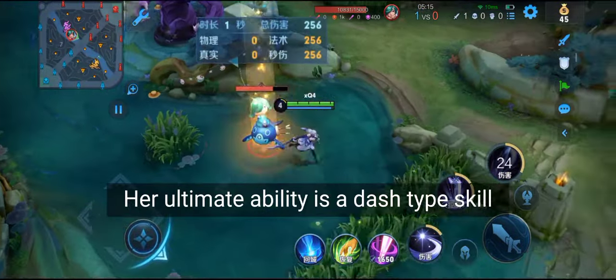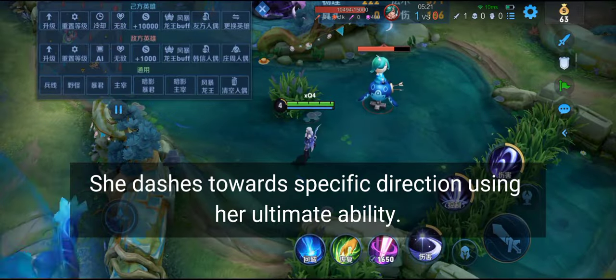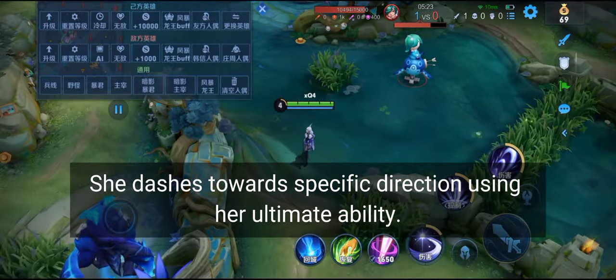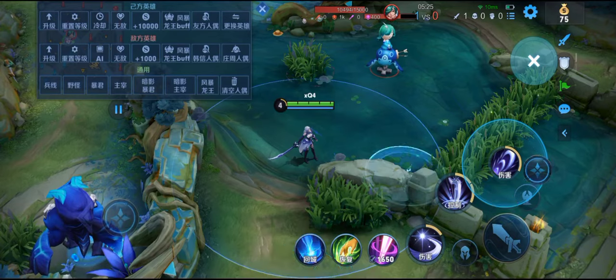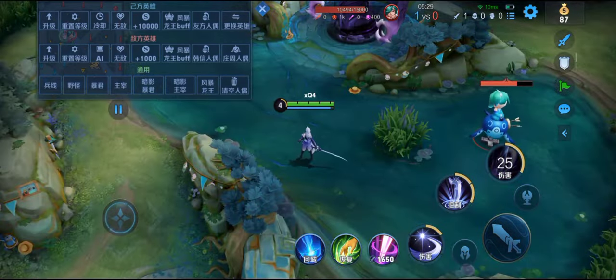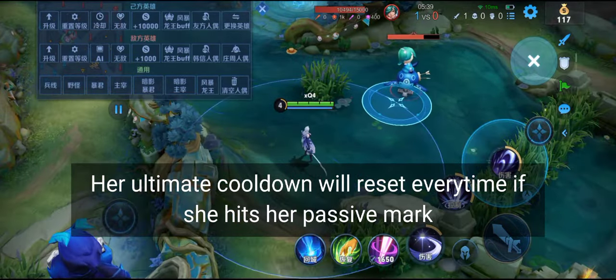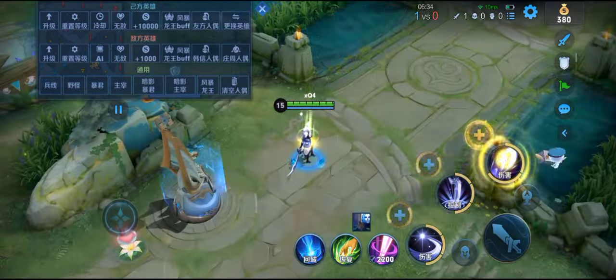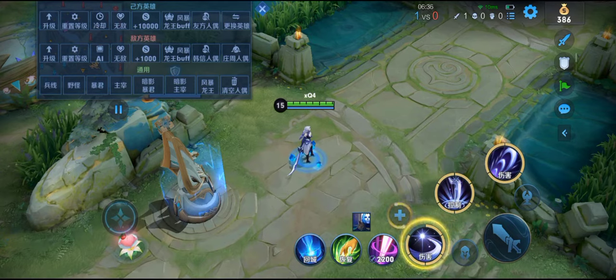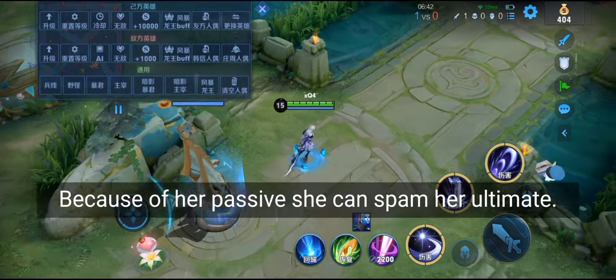Her ultimate ability is a dash type skill. She dashes towards a specific direction using her ultimate. Her ultimate cooldown will reset every time she hits her passive mark, so because of her passive she can spam her ultimate.